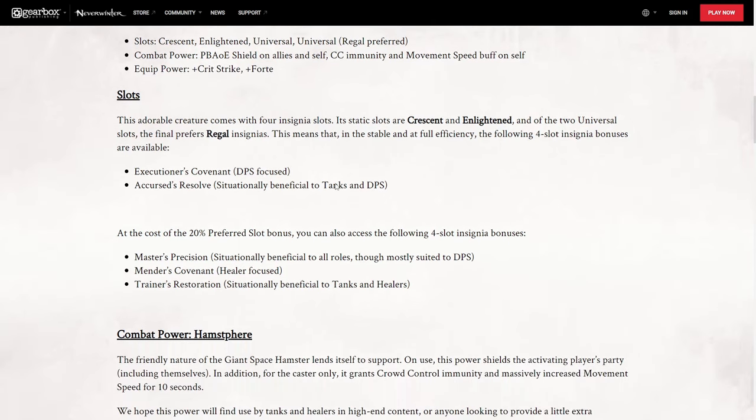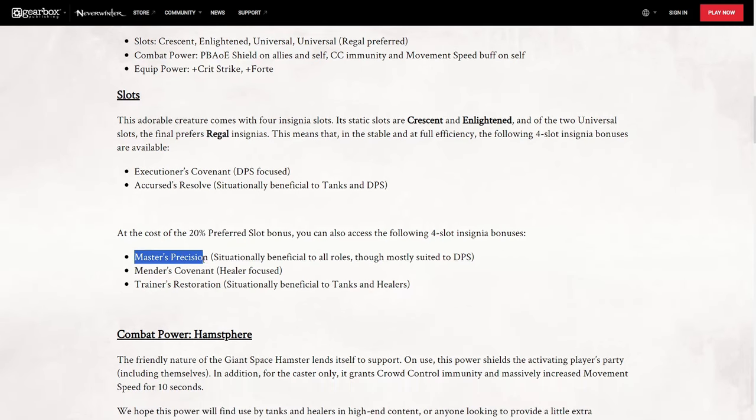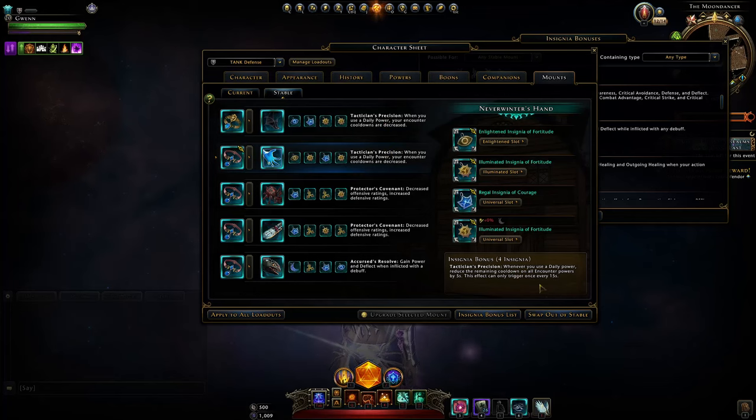To go into more details — which is really nice, they've been adding this lately, like with the battle pass blog on the artifact details — the slots here for the mount will be able to have Executioner's Covenant and Accursed Resolve with the preferred real insignia. But if you give up that preferred insignia slot and use other insignias, you can get Master's Precision, Mender's Covenant, and Trainer's Restoration. They even display who they believe the bonus would be for, and they're not wrong — situationally beneficial to tanks and healers. So not the worst mount, but nothing really great. I would have liked to get Tacticians with the cooldown reduction when you use daily powers.